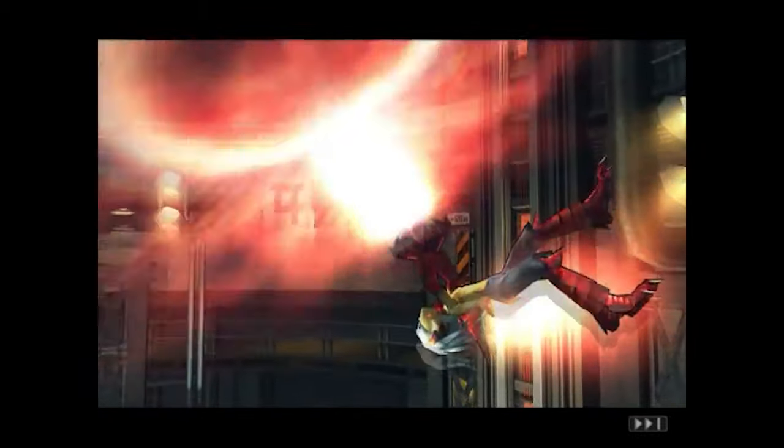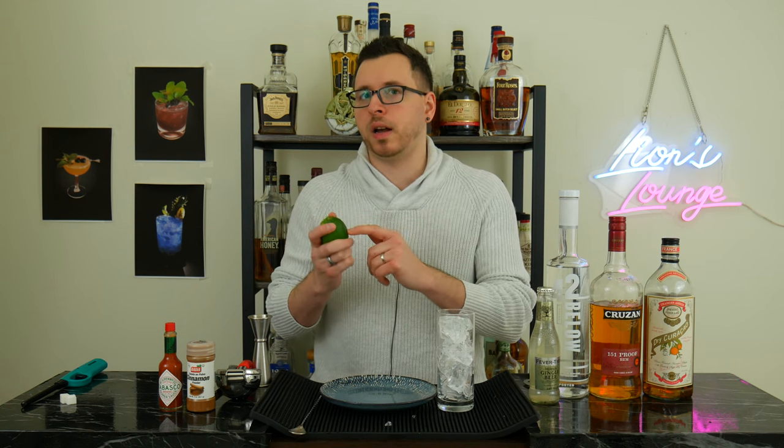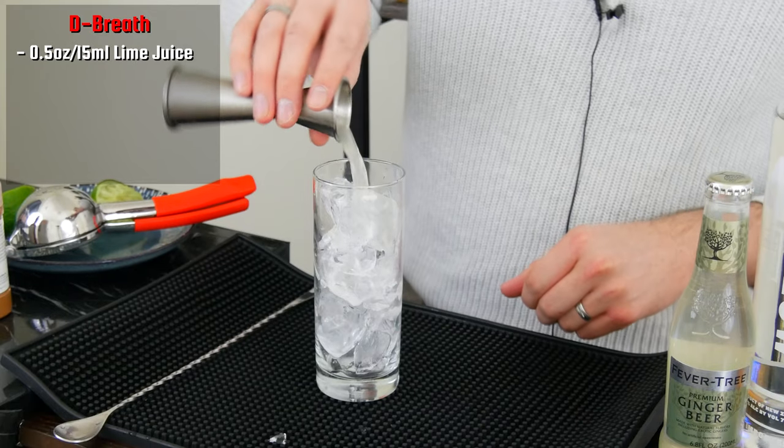With that long rant out of the way, it's time to make a drink. In theme with the Breath of Fire series, I need to make a flamed cocktail. This one is called the De-Breath, named after one of the primary abilities you can use in the game when you transform into a dragon. Essentially, this is an extra spicy flamed Moscow mule. You're going to build this one in the glass — take a highball and crack some ice into it. Normally I make my juices outside the video, but in this case I want to use the discarded husk, so take a fresh lime and juice half an ounce or 15 milliliters.